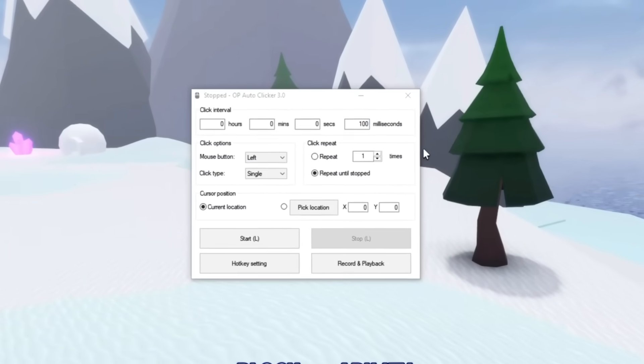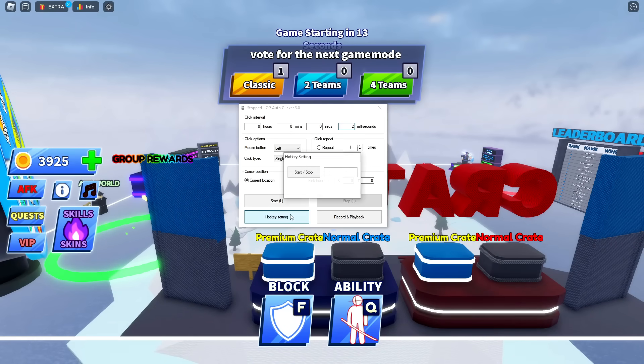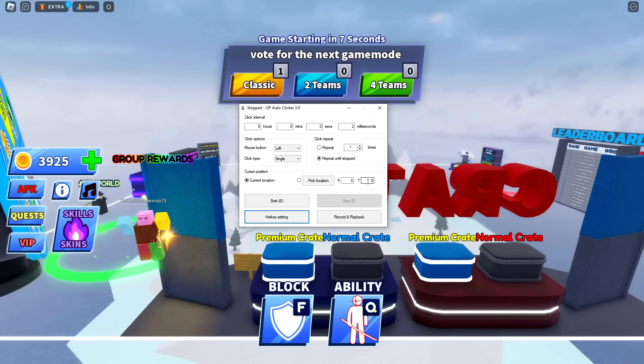So as you can see here, I have an auto clicker. I'm going to change the milliseconds to every 2 milliseconds, because if I put it at 1 my game will lag a lot. And I'll change the hotkey to E. Let's try that.